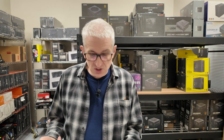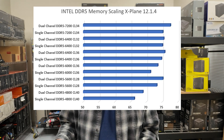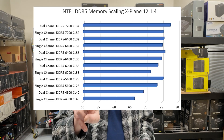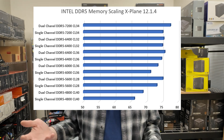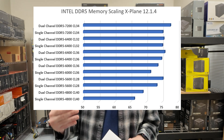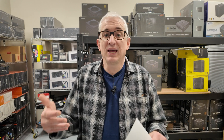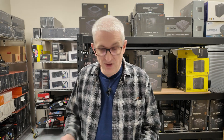I also tested the difference between single channel and dual channel with DDR5, and the impact is minimal — only about 2.4%. When I say dual channel, I mean two sticks of RAM. Technically that's quad channel, because each stick of DDR5 has two channels on it. So one stick of DDR5 theoretically gives you dual channel, and two sticks gives you quad channel. That is why we only saw about a two and a half percent benefit going to dual channel.